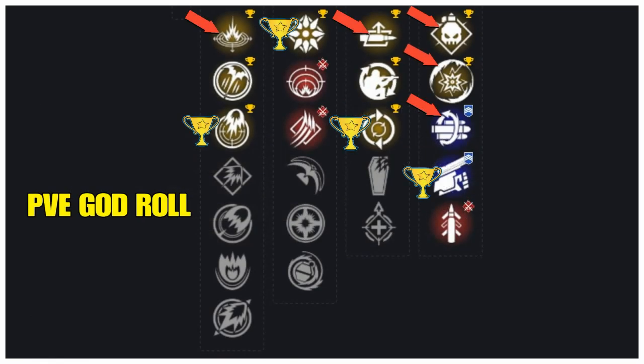The ones with the arrow are the better ones in my opinion, and the ones with the trophies are the best. In column one we have Linear Compensator adding plus five to stability, plus five to blast radius, plus five to velocity — but the best is Smart Drift Control: plus 10 to stability, plus five to velocity, plus 10 to handling, plus 15 to recoil. In column two we have Spike Grenades, my favorite, adding plus 10 to stability.